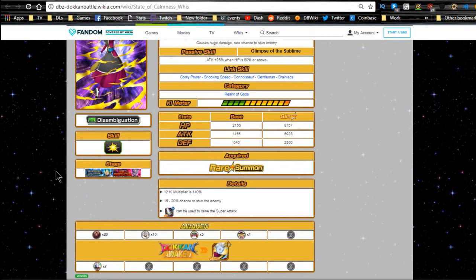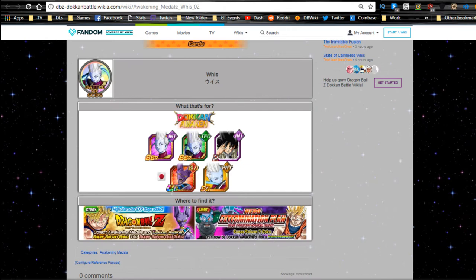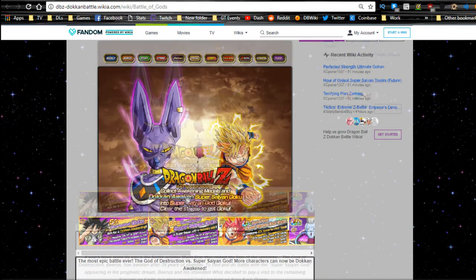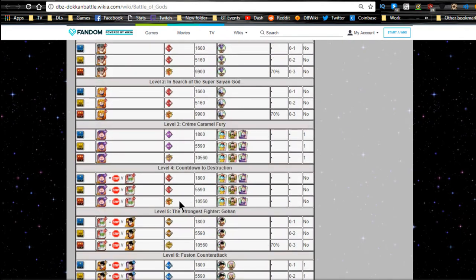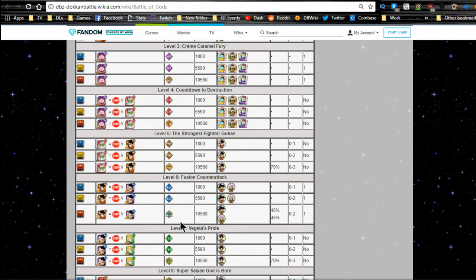That's going to be awesome to get to super attack 10. He has Dokkan awakening metals — you need seven Whis metals. The Whis metals are going to be available from either the Dragon Ball Z Battle of Gods event, or the Hero Extermination Plan Evil Power Strike Back. From the Battle of Gods event he has drop metals on level two, In Search of the Super Saiyan God, and all the way down at level 11, Whis — The Best Teacher in the Universe.